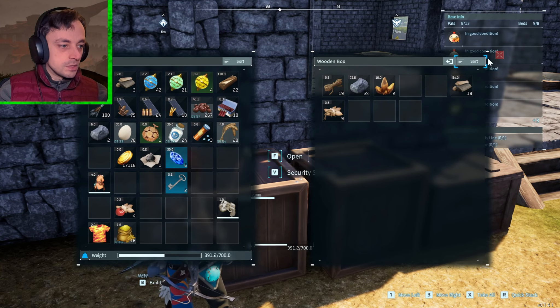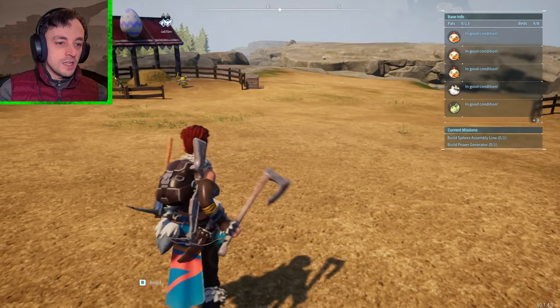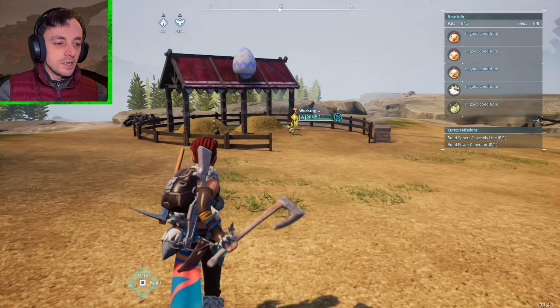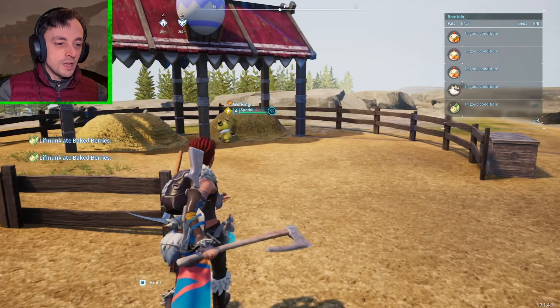Where are the eggs? There's the eggs. Brilliant. What I need is cake, because over here is my breeding area, and I've put two pals in here.